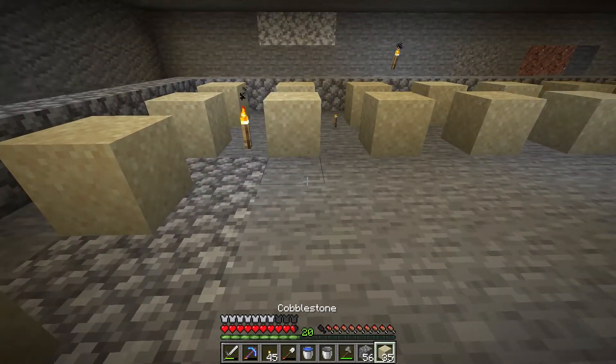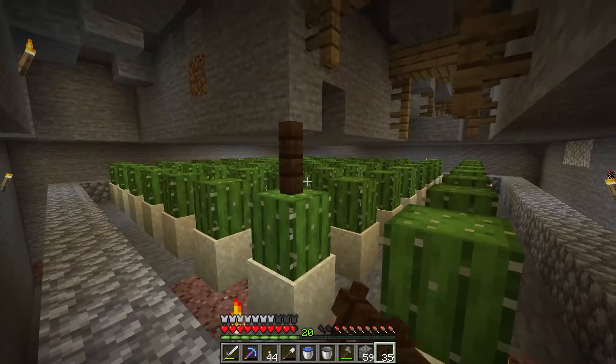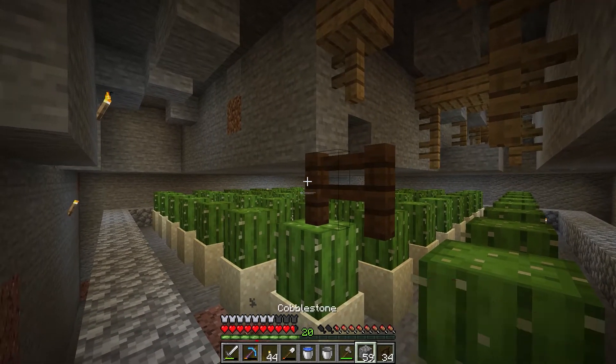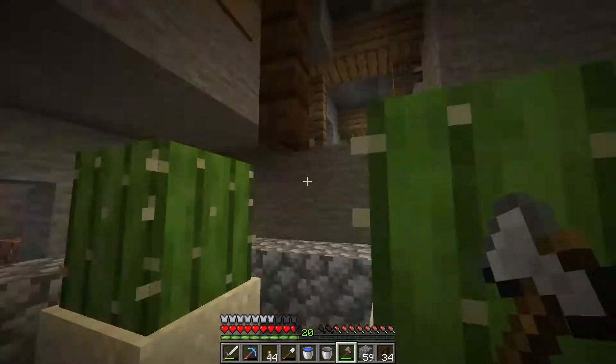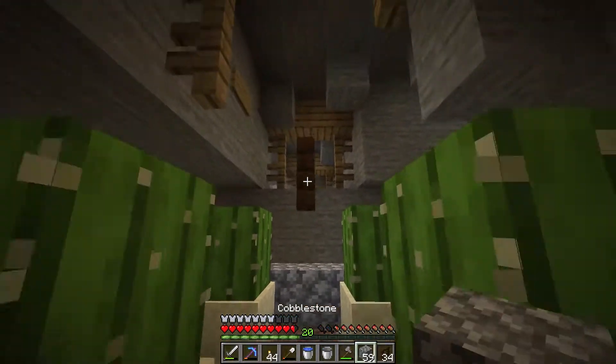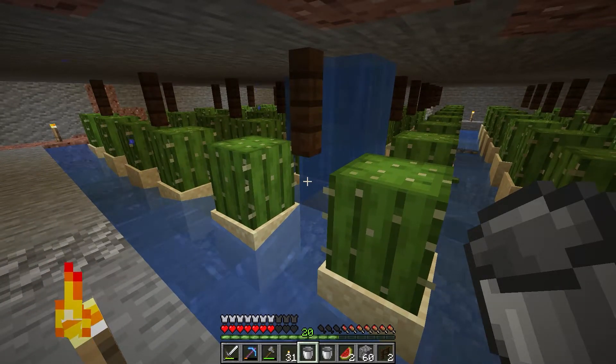Just like before, sand on every other block, ending up with eight in each row. So we have the cacti planted. Now it's time for our fence blocks. This looks strange but we're right in the middle of a mine shaft hallway. When you put your water in, don't do this — this is not correct, this is me not paying enough attention. Don't be like me.